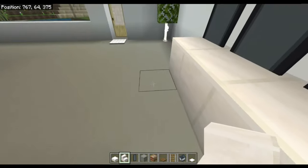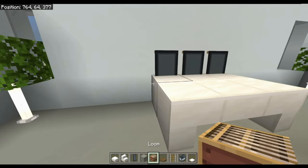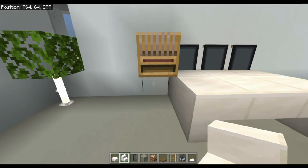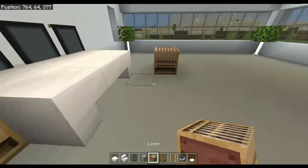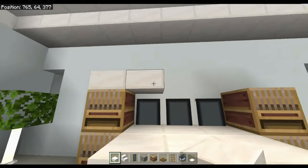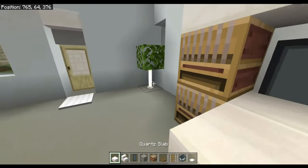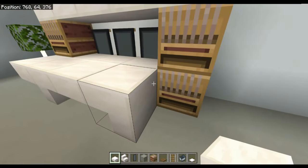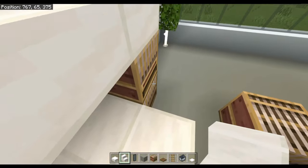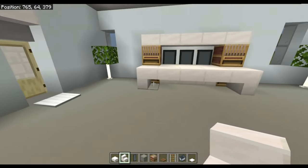Then get your smooth quartz stairs, put them like that, and then your quartz slab like that. This isn't in the original design but I think we should have that just there. Put another loom there for little speakers, then quartz slabs going across the top. We'll put a slab there and a slab there, and put these stairs just there — a nice little desk and speaker design.